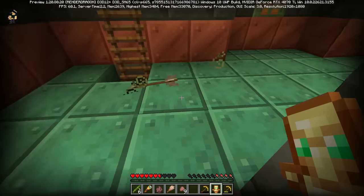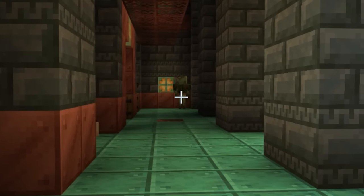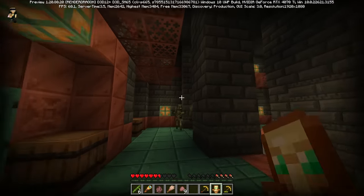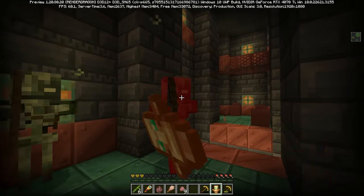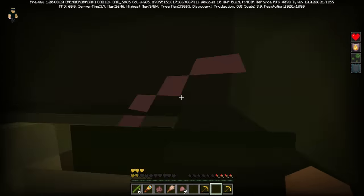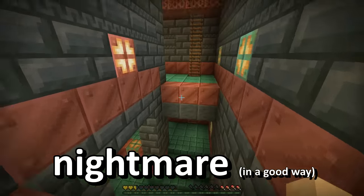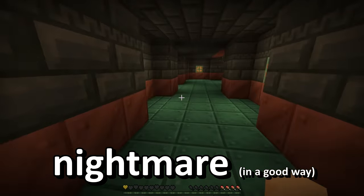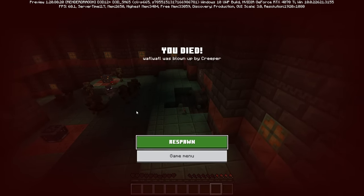Up here we've got our dear friend — not so much friend — the Bogged skeleton. Take a look at that model. For science, I get close to the bogged skeleton with the mushroom on top of its head. It's not here. That means you also cannot shear the bogged like you can on Java in the new snapshot. The bogged is just an annoying and terrible all-out nightmare. And other mobs just wanted to try out chambers on Bedrock too — I guess there's a long ways to go.